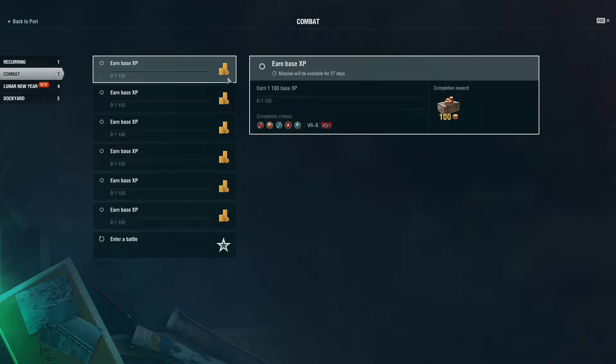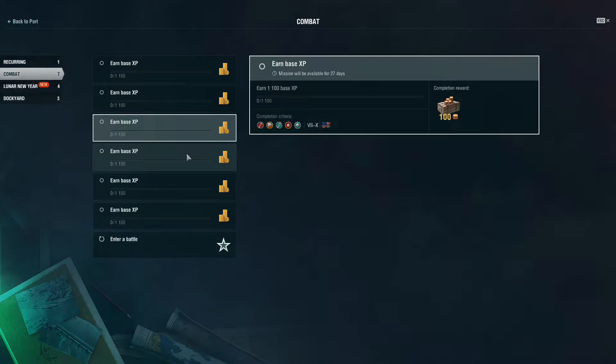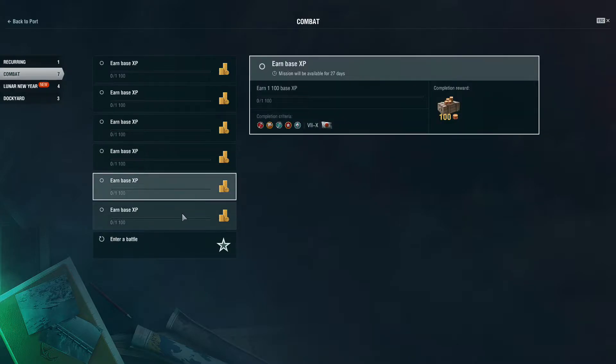That's 600 in total, and this is in addition to the 500 doubloons that all Captains with access level 8 or higher should have received this morning. These are meant to help cover the costs of moving Captains to different ships during this update in the Commander Respec.